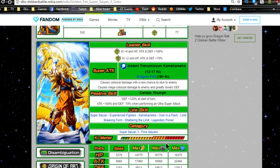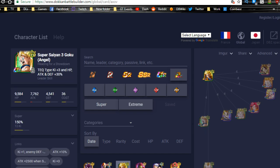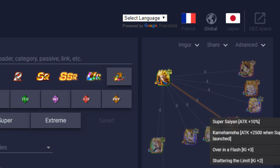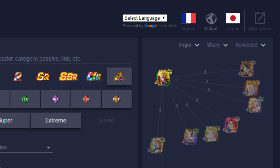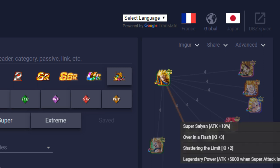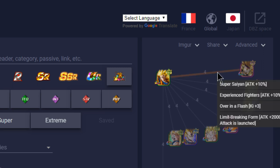For best linking buddies, switching over to the Dokkan Battle builder: the top Super Saiyan 3 linkers are three units that really stand out. Non-SS3 options include the Intelligence God Goku — Over in a Flash, Shattering the Limit, Kamehameha, Super Saiyan — no defensive links, but gets super attacks off for 5 Ki. Future Gohan gives 2 Ki, a 20% attack buff, and Kamehameha for 2,500. LR Majin Vegeta gives a 10% attack buff via Super Saiyan, Over in a Flash, Shattering the Limit, and Legendary Power. Among SS3s, Bardock is really awesome with Over in a Flash and a 20% attack buff with Limit-Breaking Form.